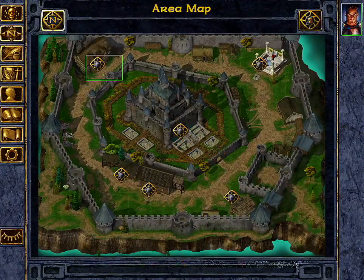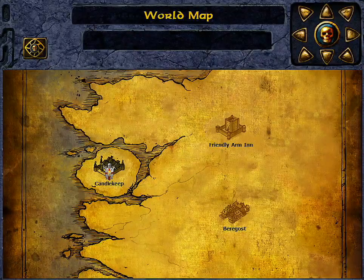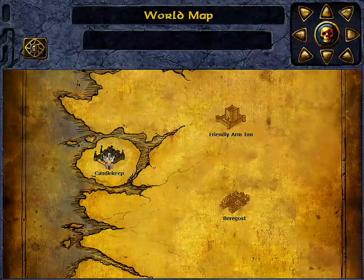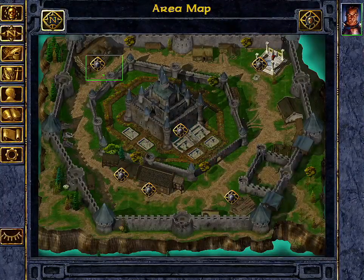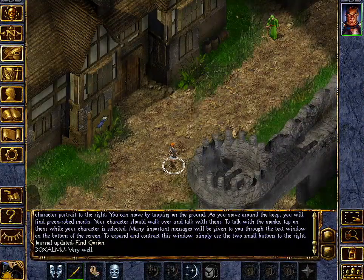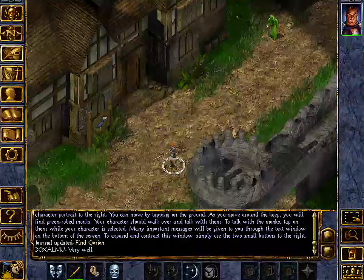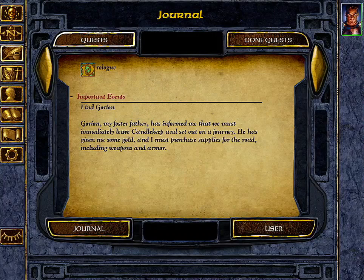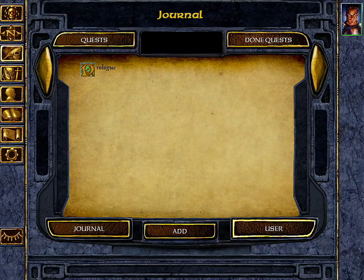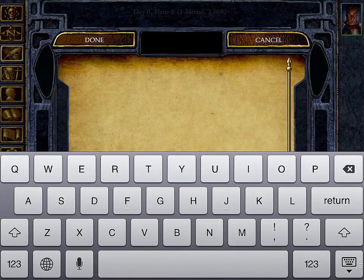Touching the compass opens the map and you can see the entire layout of your current location. You can touch the skull icon on the top right and it shows the entire world map. The skull on the top left returns you to the game. Next is the journal — touch that and it shows what quests you have available, what you're currently doing, what you've completed, and a user notes section where you can add your own custom notes.